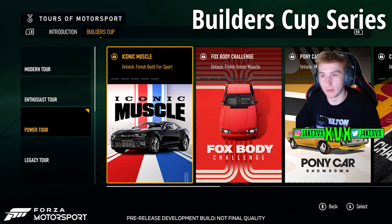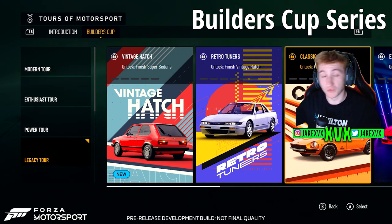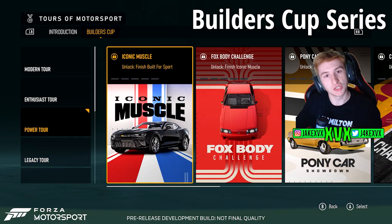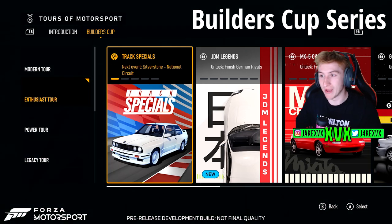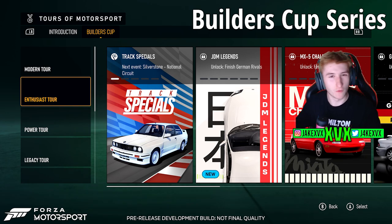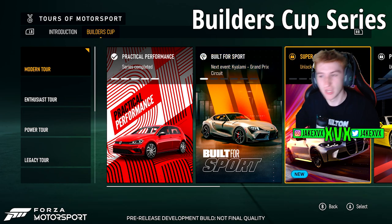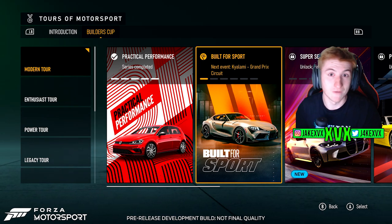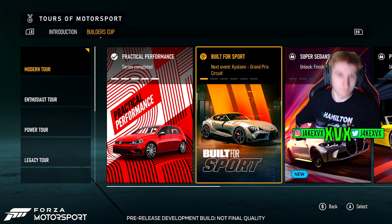Let's continue on to the builder's cup, which is the main career mode. We can see that you get a bunch of tours that you can choose from: modern tour, enthusiast tour, power tour, and legacy tour. Each tour has different series that you can take part in, like vintage hatch, retro tuners, classic sport, and so on. Each one of these series has maybe four, five, or six races in it, and it's worth noting that each race will have a practice session so you can get used to your car.